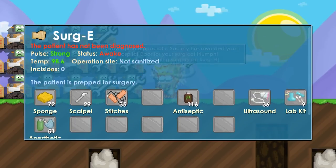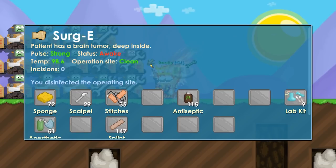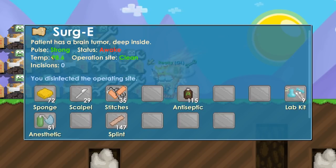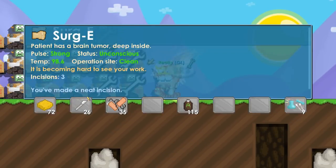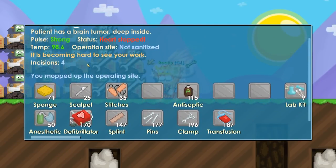This next one looks easy at first — the patient isn't bleeding and his fever isn't rising, so we just need to diagnose him using the ultrasound. He has a brain tumor deep inside — a bit more difficult. You'll need quite a few scalpels and stitches. I'd recommend using antiseptic to clean him up, especially on more difficult surgeries. Now everything is green, so put him to sleep with anesthetic and start making incisions.